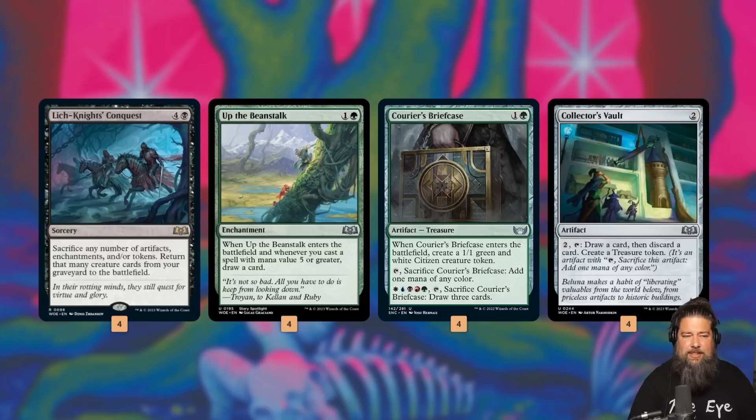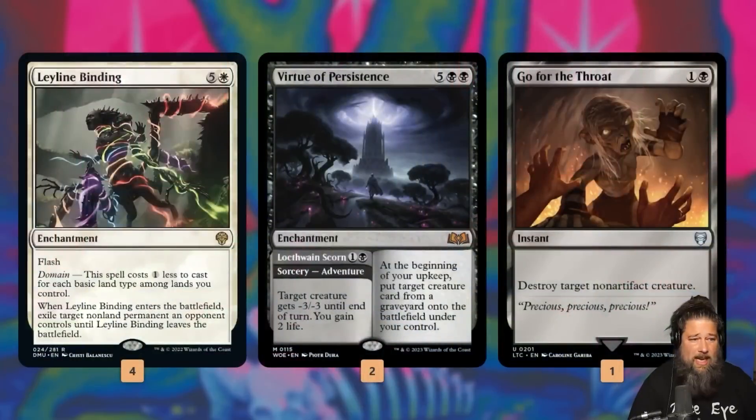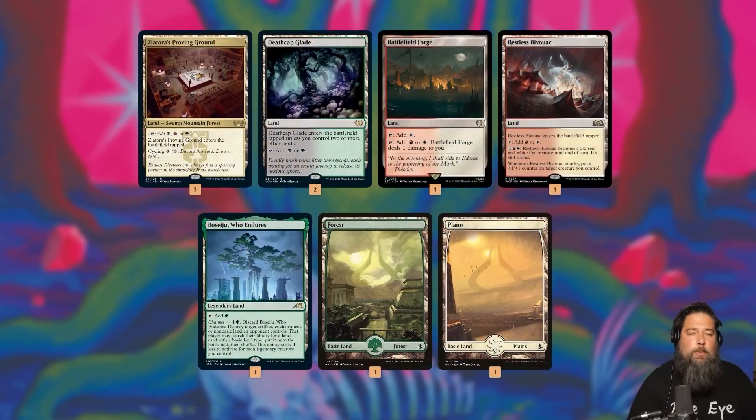Courier's Briefcase is a two-for-one with Lich-Knight's Conquest — it's an artifact but also makes a 1/1 token. Collector's Vault is super perfect for this deck to loot and make a Treasure, filling our graveyard with big reanimation targets and flooding the board with Treasure tokens to sacrifice to Lich-Knight's Conquest. We also get removal: Leyline Binding triggers Up the Beanstalk and our mana base makes it one mana most of the time, Virtue of Persistence, and Go for the Throat.